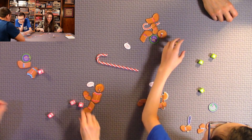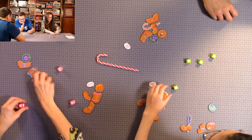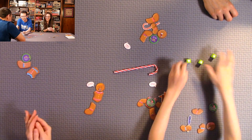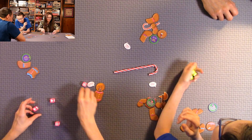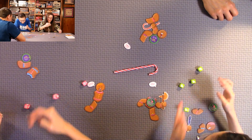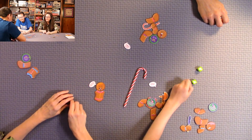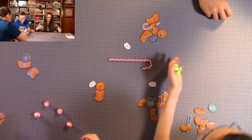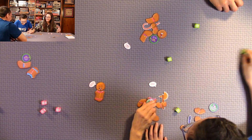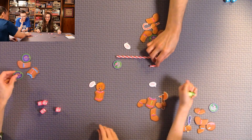Quentin and mom continue rolling head-to-head. Mom gets a special treat — 'draw a new treat from the box.' The rolling is intense as they both fight to be the last gingerbread man standing.